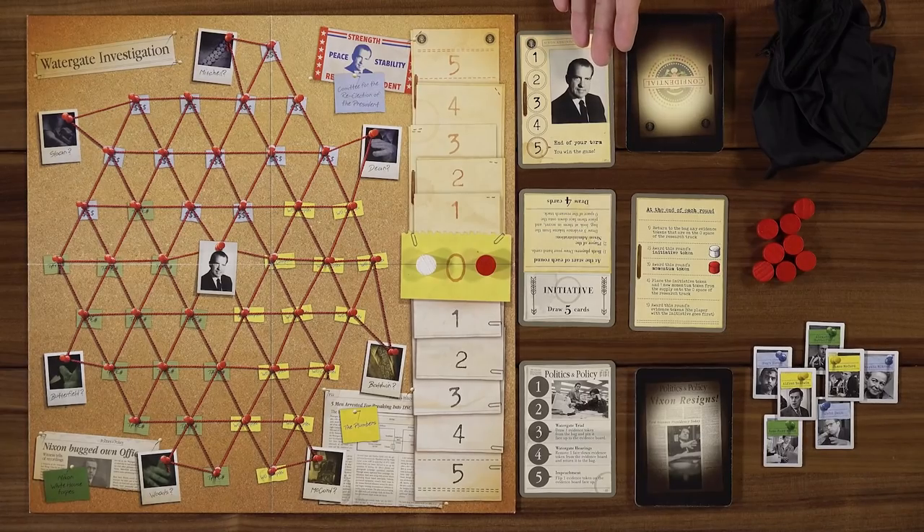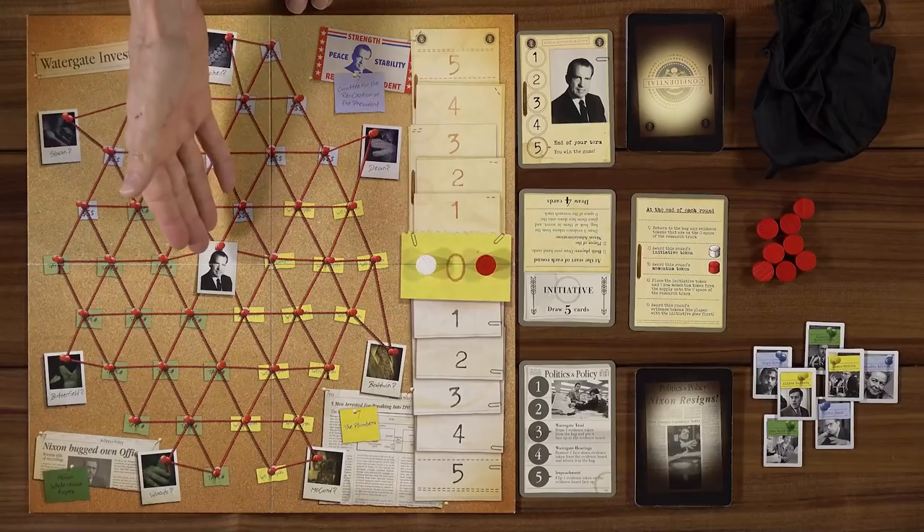In the game, we are each playing each side of this investigation, where I will be playing the Nixon administration, trying to prevent the editorial staff of the Washington Post from discovering the connections between the informants and myself, represented on this board. It's basically a tug-of-war type of a game, and Nikki's going to show us how it plays.